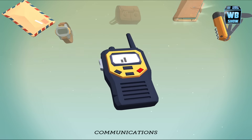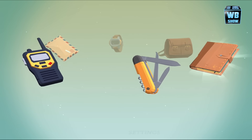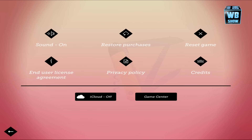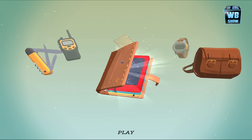More games. Communications. Let's just tap on this to see what's in. Settings. Well, that's strange — this is a settings icon. All right, let's go, let's play then.